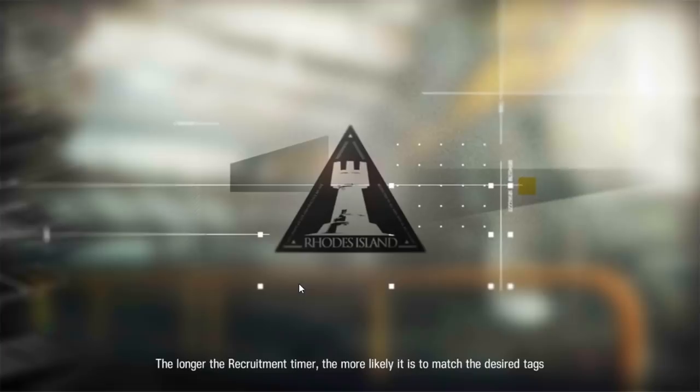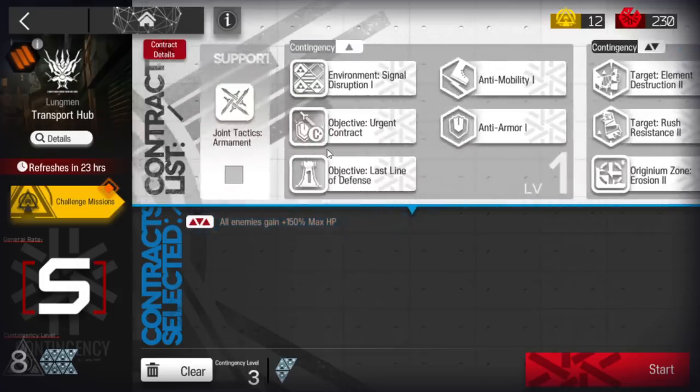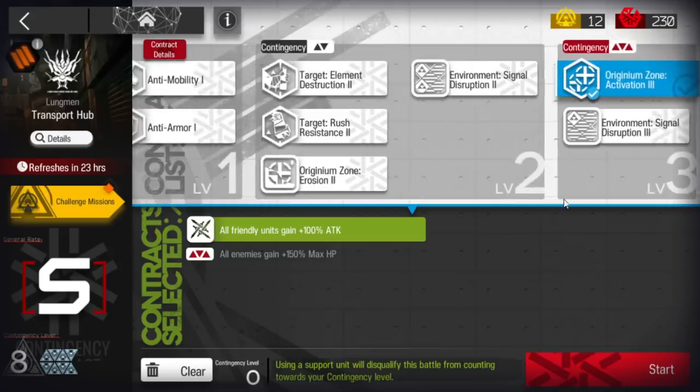And here we go — stage complete. Now about the challenge: you can pick those two tags and use a similar strategy. You can even use the same formation I just showed. I'll cut ahead and show you the formation.